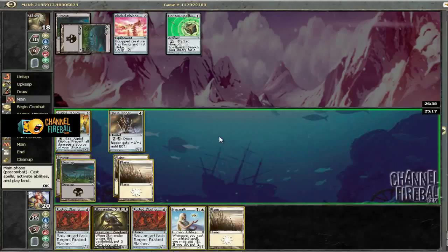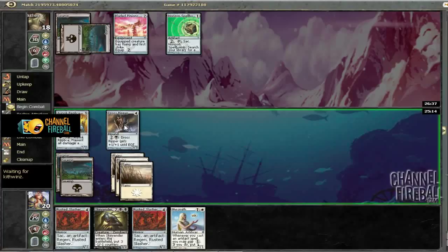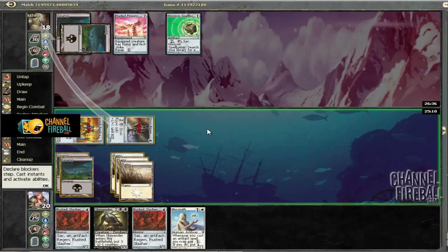Yeah, he's just got nothing, so we'll go ahead and bash with both and then play a 4-1. Our other option is to comp and play Mirrorsmith, which is okay, but it's more likely that we're going to play Skin Render next turn. Either play plays into Virulent Wound, but the Rusted Slasher kills him more quickly.